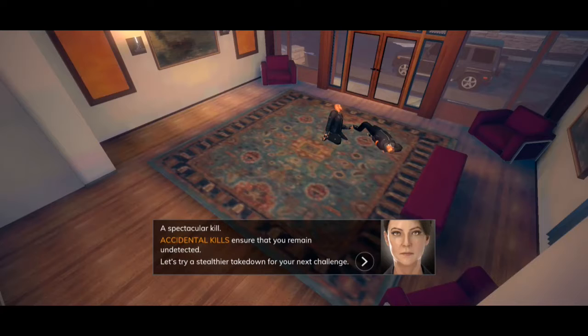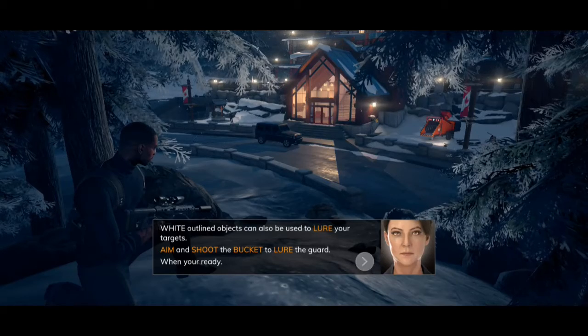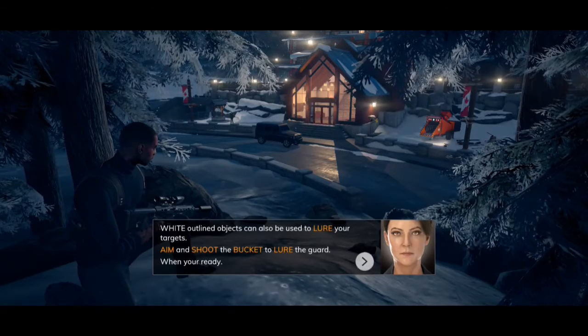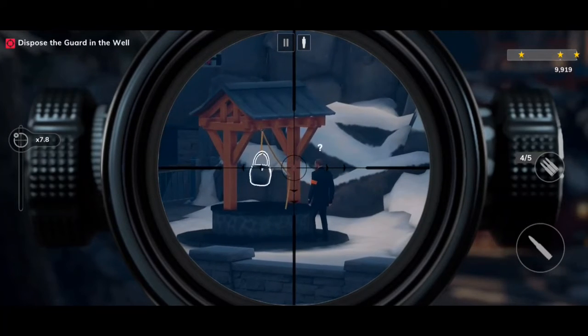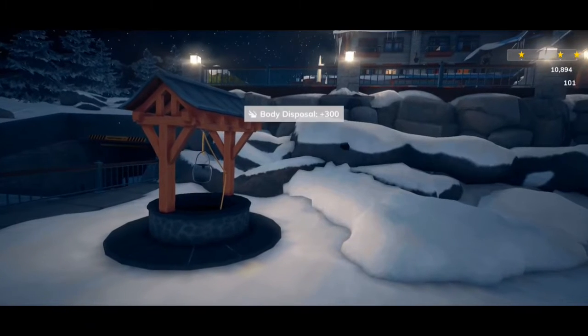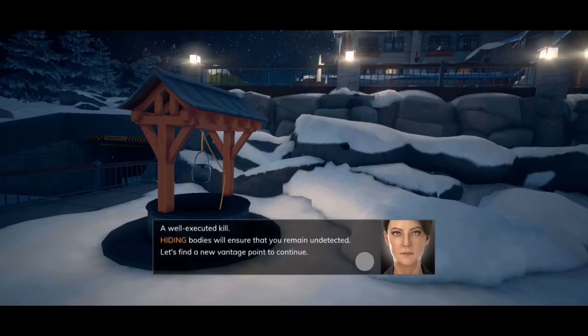A spectacular kill. Accidental kills ensure that you remain undetected. White outline objects can also be used to lure your targets — aim and shoot the bucket to lure the guard. If you ping the bucket, he'll come over and wonder what's going on. With an efficient kill, he'll drop down the well and no one will be the wiser. A well-executed kill — hiding bodies ensures that you remain undetected.